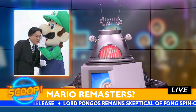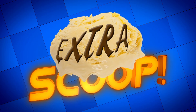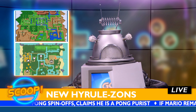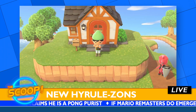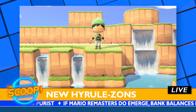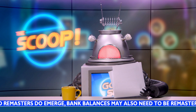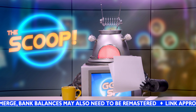And now it's time for the Extra Scoop! This week I marvelled at this loving recreation of The Legend of Zelda: A Link to the Past map in Animal Crossing: New Horizons. Vain Marnin created everything from Link's House to Lake Hylia and the Waterfall of Wishing. What a great utilisation of Animal Crossing's terraforming features. And that's all for this week — until we scoop a game, so long!